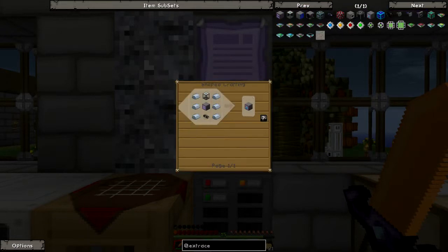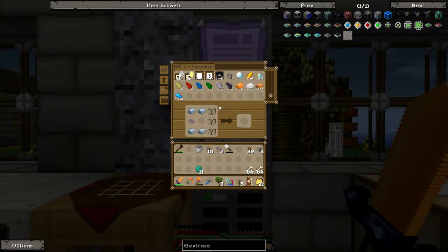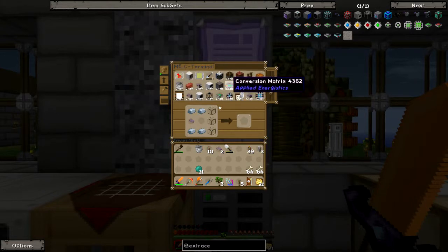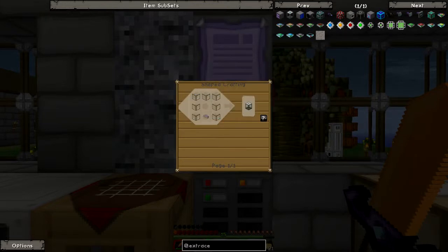A fluid terminal — that's what we want. Every time I update this it changes, which is quite annoying. We'll get one of those and we also need some other stuff — we need certus quartz glass.